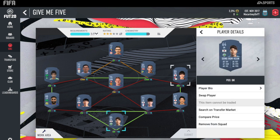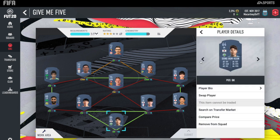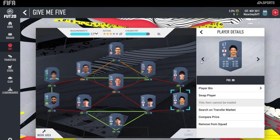Starting off, in net we have Songbumkune — the goalkeeper. At right back, we have Nishi. If you're wondering whether it's worth completing these, in my opinion it 100% is. Maybe right now isn't the time because you don't have many coins — you've just started off and opened your starter packs. I've only got 2k from my starter packs, so I'm waiting until I can earn more coins, then do the SBCs.